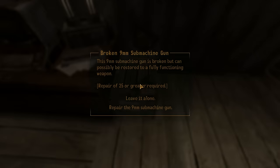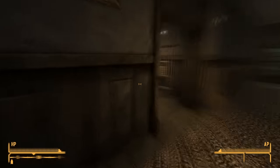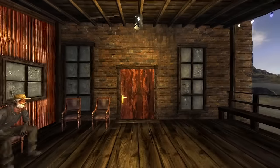After finishing your skills and the introduction, make sure to raid everything in Doc Mitchell's house. There are some medical items, a laser pistol, some ammo, a magazine and some reading glasses to take. Next, head to the saloon and speak to Sunny Smiles about learning to survive.